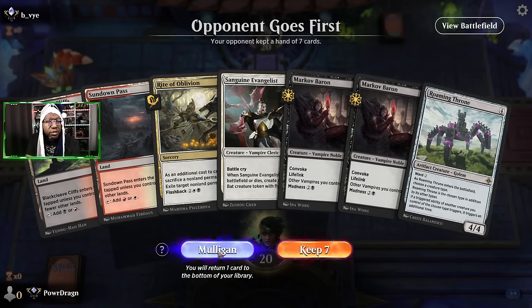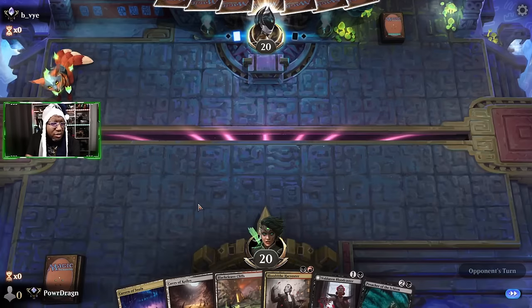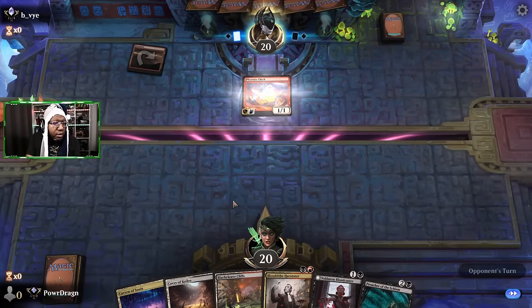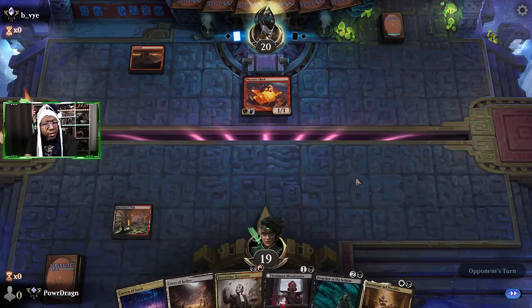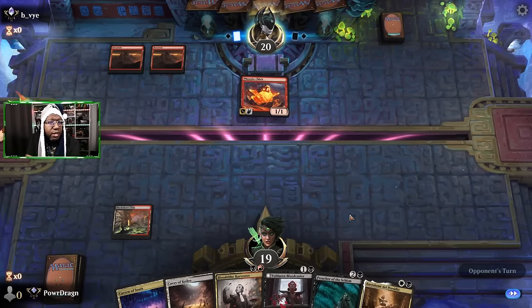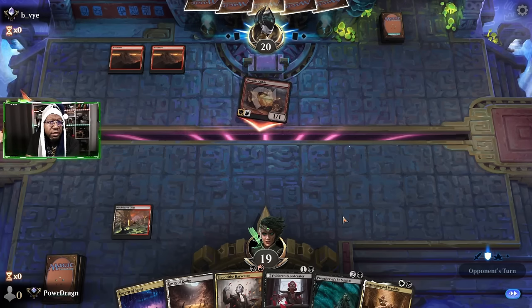We have to mulligan this one — this doesn't do anything on its own. We'll keep this, get rid of one Bloodcaster, because we have removal and blocker things. Don't know if it's going to matter here realistically. If they get off to a good start this could be tough. They didn't play a creature — that's good news because a lot of their stuff is hasty. Oh, a Crescendo — wasn't even a rage there usually.